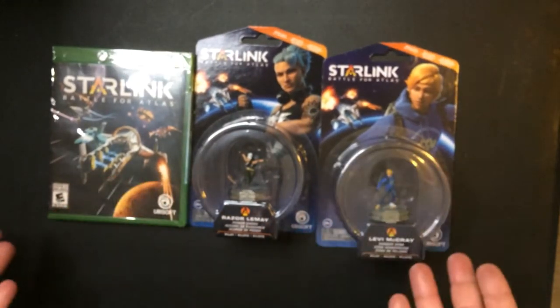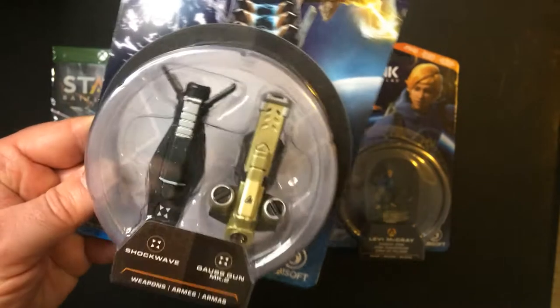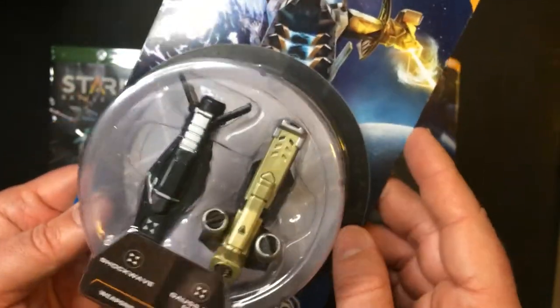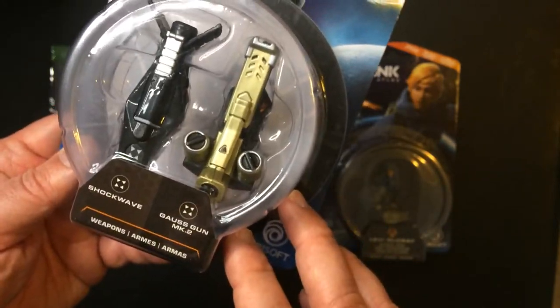So you've got three dollars right there. They also had an accessory — these are just weapons that will add onto your ship. You've got the Shockwave and the Gauss Gun MK.2.